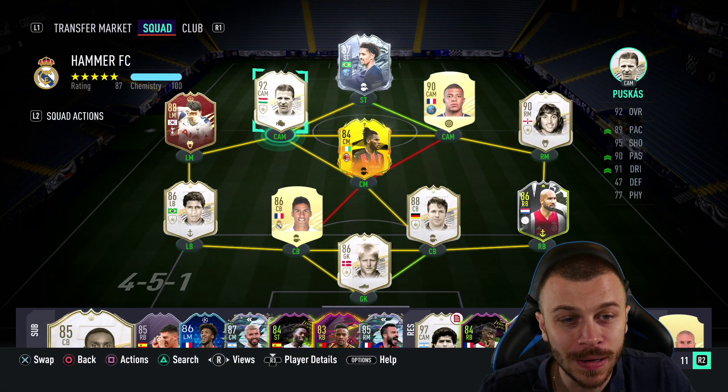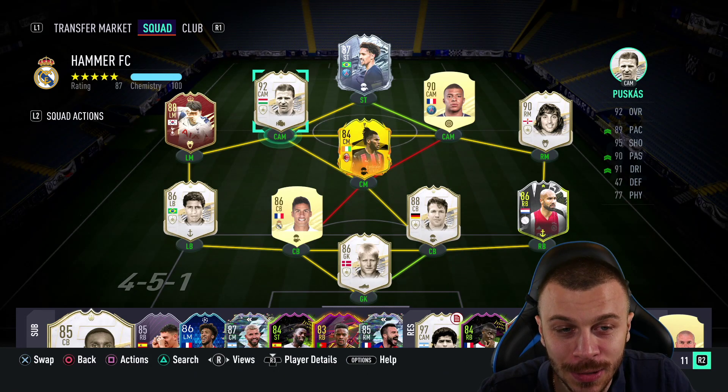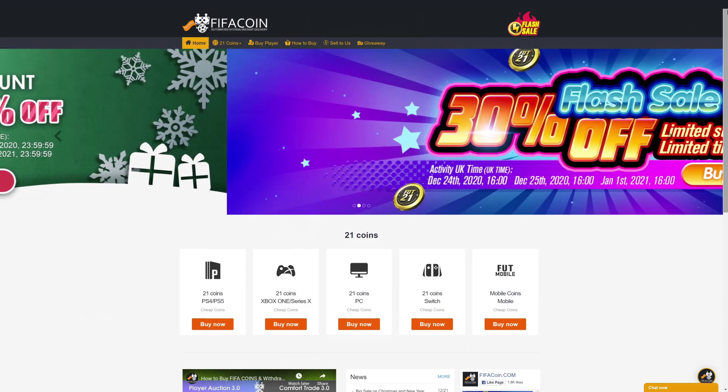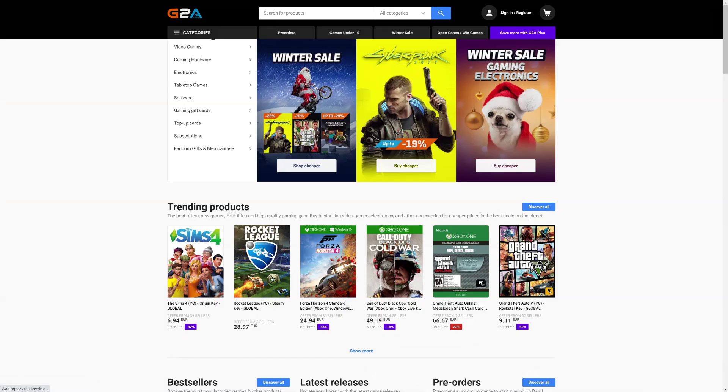It's time to sell our 2 million coin edition - Puskas 92 rated. Get your cheap and safe coins within 10 minutes from the cheapest place on the market. Follow the link in the description and use the code CRASSY for a huge discount. If you wanna buy cheap game codes and prepaid Xbox and PlayStation cards, G2A is the place for you. Check the link down below.